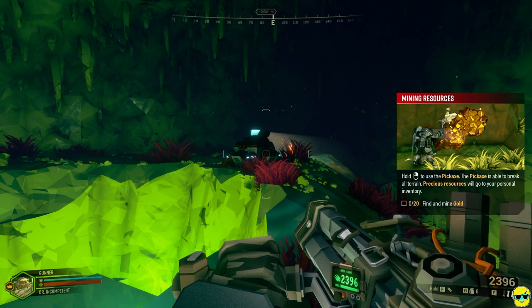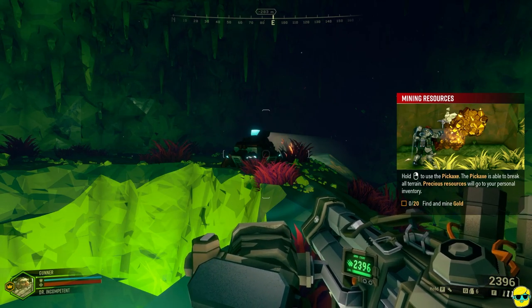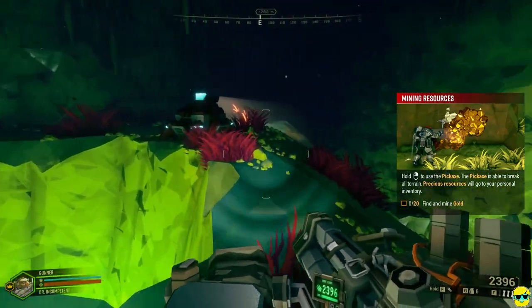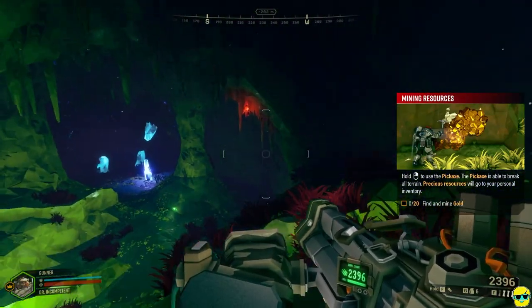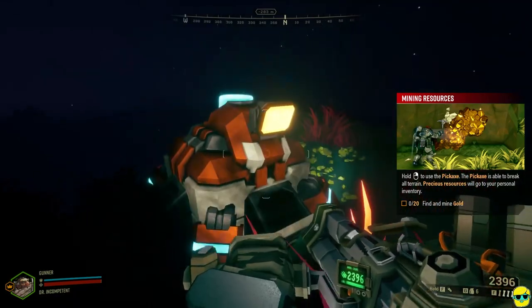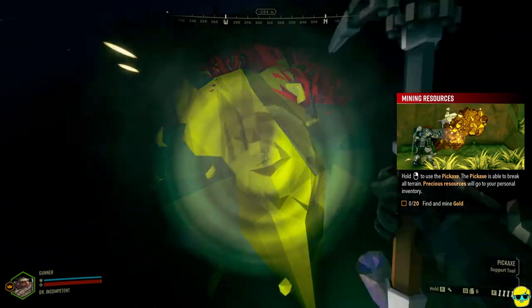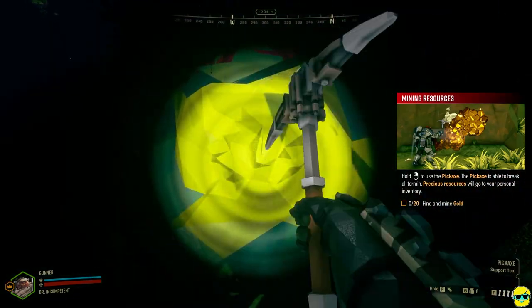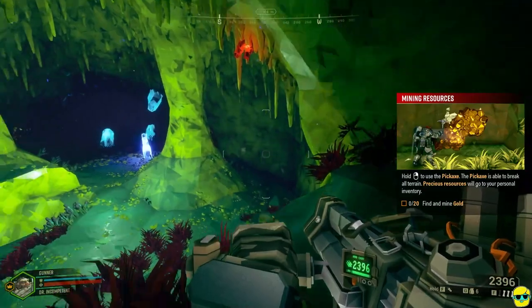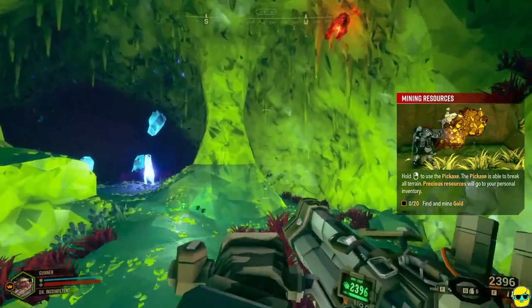Hold right mouse button to use the pickaxe. The pickaxe is able to break all terrain. Precious resources will go to your personal inventory. I want precious resources. Find a gold mine, it says. Maybe this is just a launch pad or some kind of power supply. Is this gold right here? This is yellow but it's not gold — that's garbage. Let's look for the gold mine. I'm going to throw these flares everywhere.